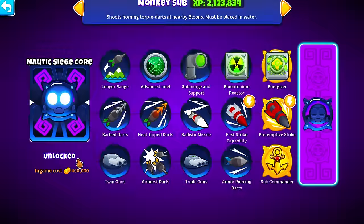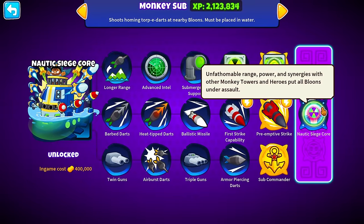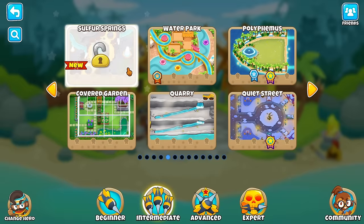Going from the top down of the notes, the long-awaited Submarine Paragon, the Nautic Siege Core, has finally been released along with a new map, Sulfur Springs.